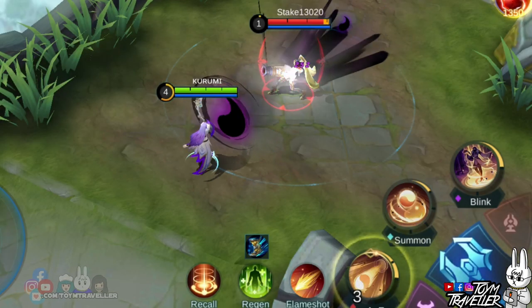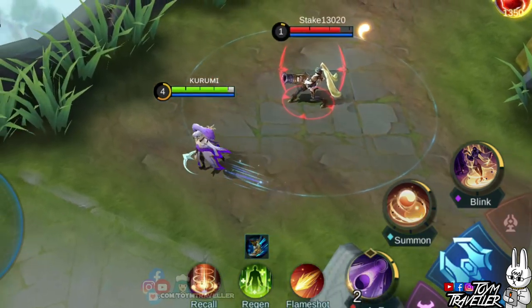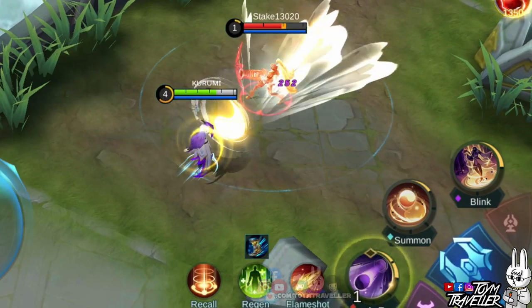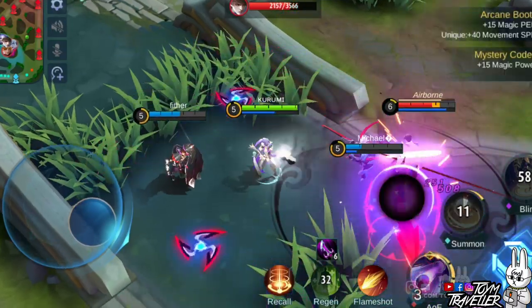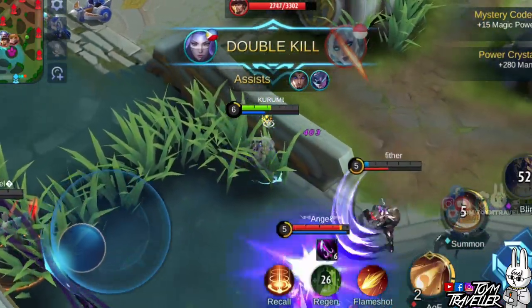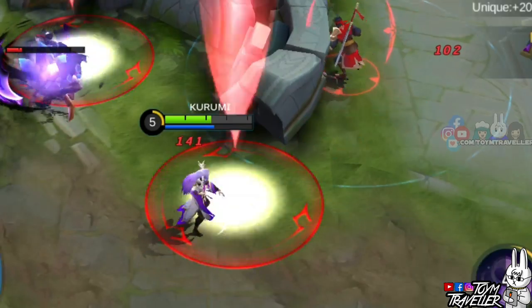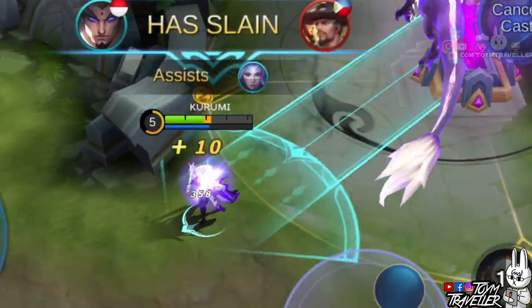Luo Yi's first skill is what you need to deal damage to enemies. The energy shot by Luo Yi is either yin or yang, and the state changes with each cast of this skill. Casting this skill is best during team fights since when the energy hits an enemy, it will disperse behind the enemy in a fan-shaped area. This skill has a short cooldown, so you can abuse spamming it into a single target.